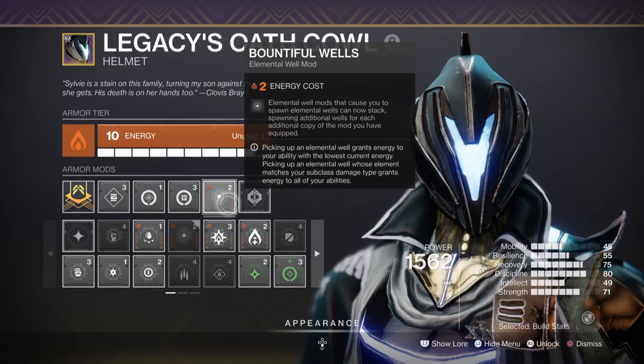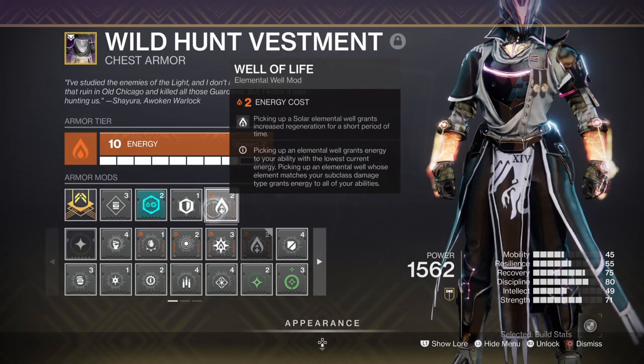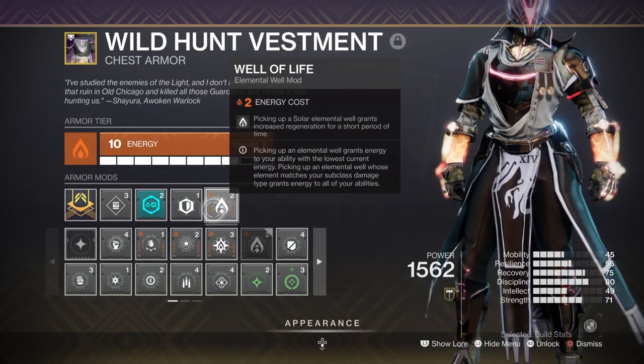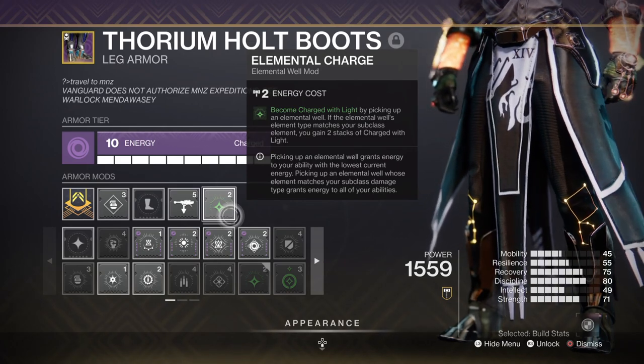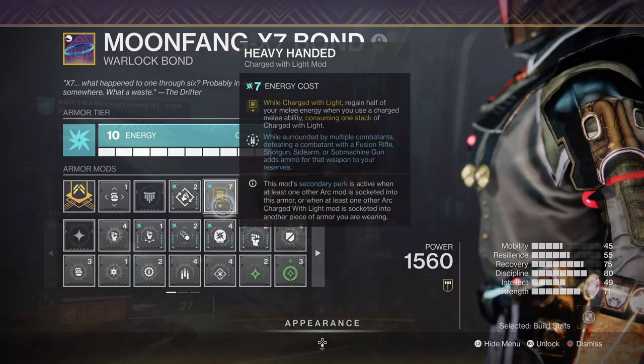For mods, you'll want Battle for Worlds for double orbs in return, Elemental Ordnance for creating orbs via grenades, Well of Life for increased health regen for a few seconds, Elemental Charge for becoming charged with light via orbs collected, and Heavy Handed for regaining half of your melee back when charged with light.